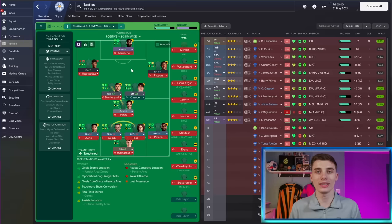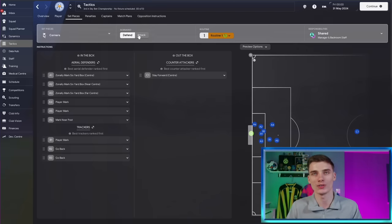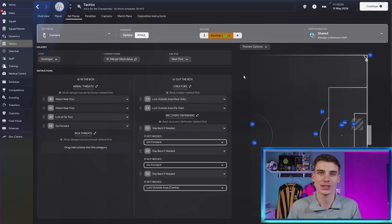Tip number two is set pieces, which had a complete rework in FM24. If you go to Tactics and then Set Pieces and move to Attack, many people just set up a scenario and forget about it. That's fine and you'll get goals, but there's something you can do to vary up your corners easily - it takes an extra two minutes when setting up your corner routines and will lead to so many more goals over the course of your save.